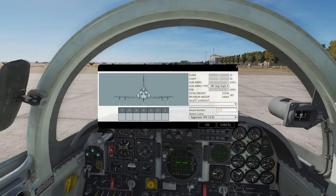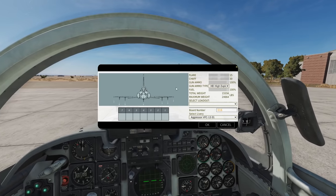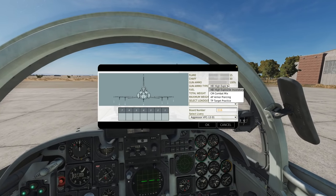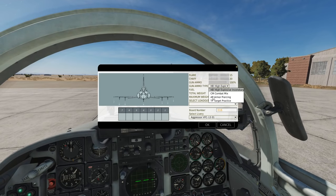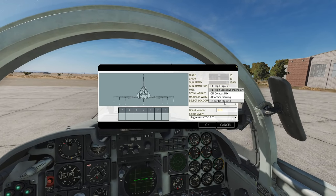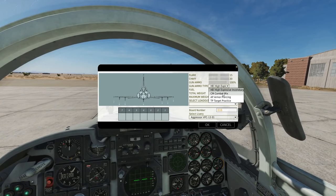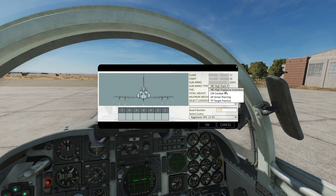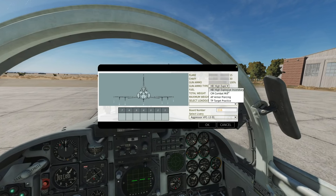First of all we're going to have a look at what we've got. Regards to the guns, on the arming screen you can get to gun ammo type. We've got high explosive incendiary, combat mix, armor piercing, or target practice. For air-to-air, high explosive incendiary is best — you don't need armor piercing. Combat mix is going to be a mixture of armor piercing and high explosive basically.